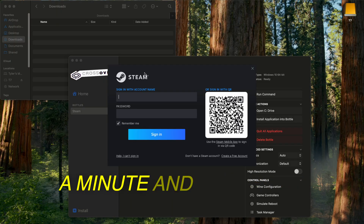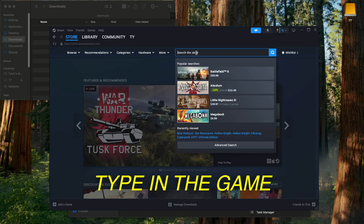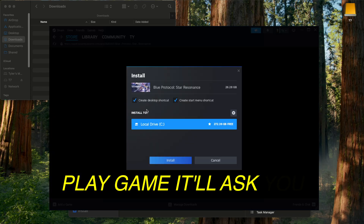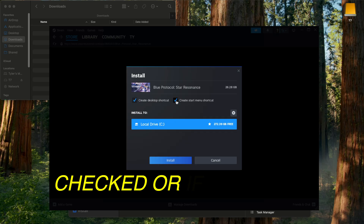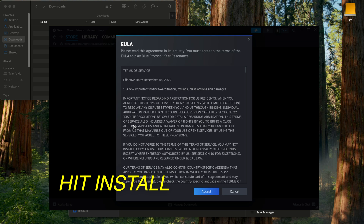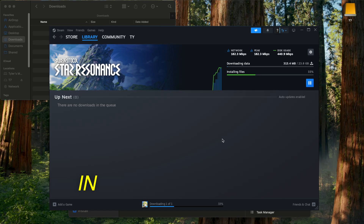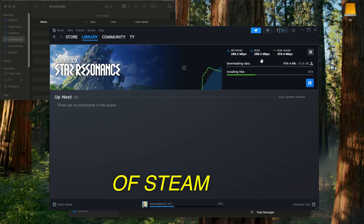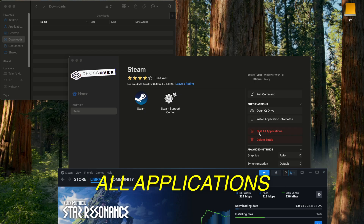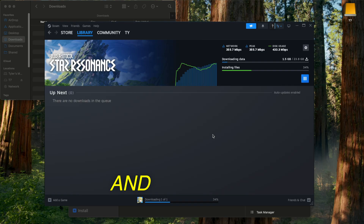Once it's finished updating, give it a minute and the Steam login will pop up. You can log in, or if you don't have a Steam account, you can go to the bottom right and click Create a Free Account. Once we're in, we can go to the search bar and type in the game, click it, scroll down, and you can hit Play Game. It'll ask you to download. If you want to see the game as an option as soon as you open Crossover, you can leave these checked; or if you don't, you can uncheck them. Hit Install. It's going to make you accept their EULA. And if we click down here, it'll show us the download progress. If for some reason this flatlines and it stops downloading, you can basically exit out of Steam and Crossover and start again. To do that, you can click Quit All Applications, and if it doesn't exit, then you can click Force Quit. Then just go back into Steam and continue downloading.